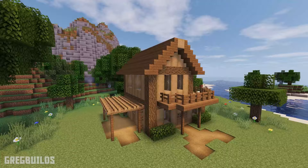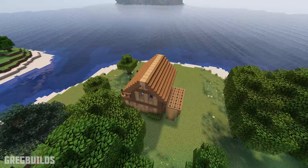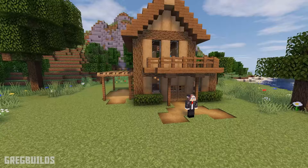Hey guys, I'm Greg Builds and welcome to this Minecraft build tutorial. On this episode we're going to create an easy-to-build survival house. This house has two floors with an upper level second-level deck, and it overhangs the front of the house and wraps around the side. This house even has a side porch area made out of campfire blocks. This build is broken down into 7 steps, so without further ado let's start the build.